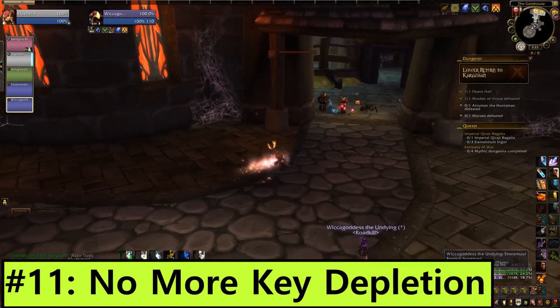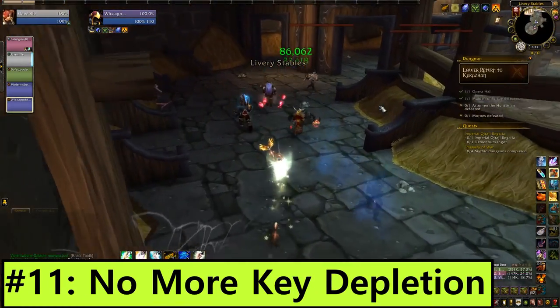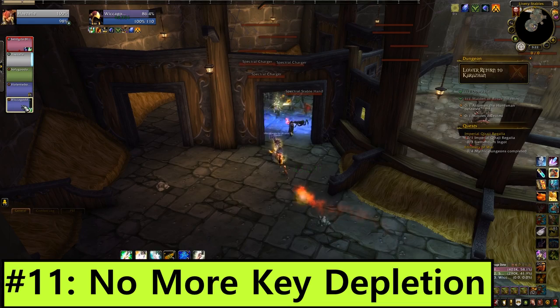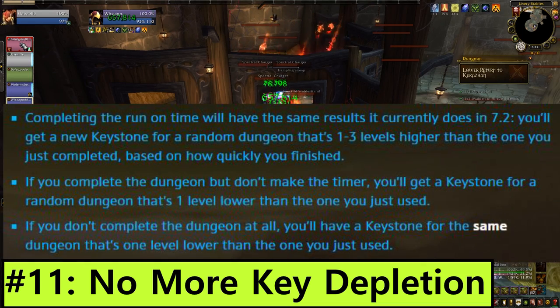Number 11: No more key depletion. In 7.2.5, you will no longer have to worry about burning your precious Mythic Plus key. All keystone dungeons will reward one chest with three items if you make the timer, or two items if you don't. Finishing too slow will give you a new keystone for a random dungeon, just downgraded one level.